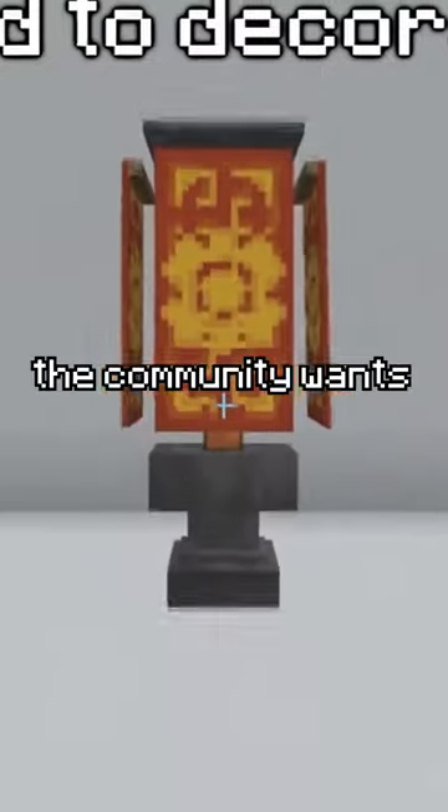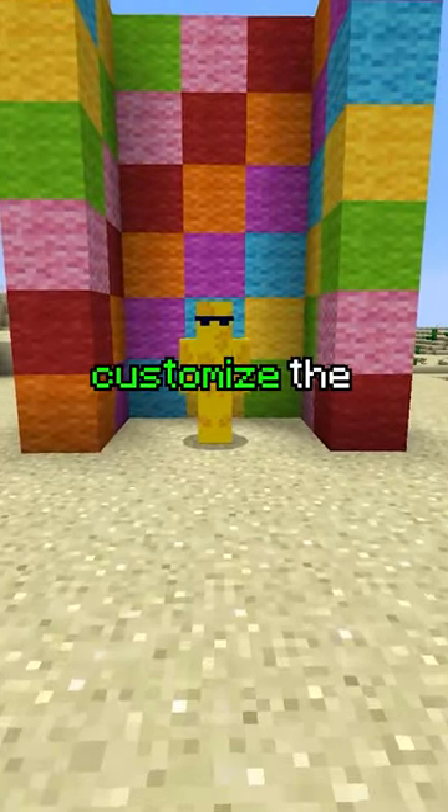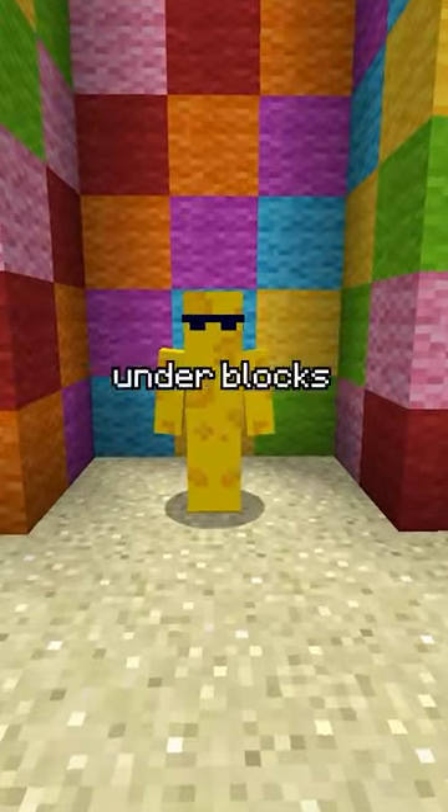One of the most interesting features the community wants added to Minecraft are paper lanterns, which would be styled in a traditional Chinese fashion and could be crafted with 7 paper, with players being able to customize the color of its light using dyes and hanging them under blocks.